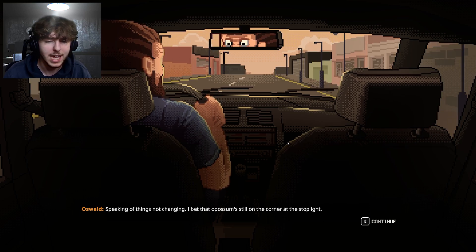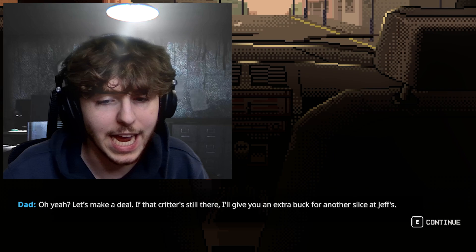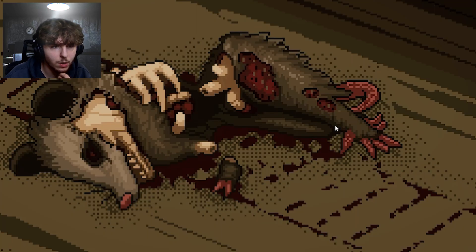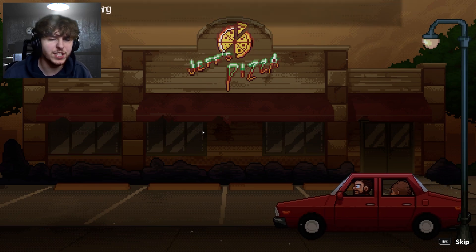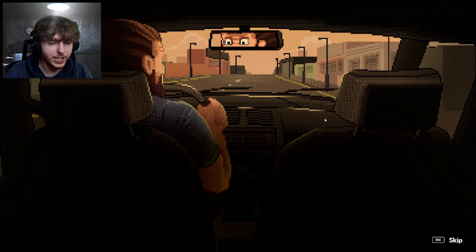Dad spots the dead possum still on the corner at the stoplight and makes a deal: if it's still there, he'll give Oz an extra buck for another slice at Jeff's. It is indeed still there — still dead. They get that one buck for Jeff's pizza. Dad says things will get better; Oz says they can't get any worse.